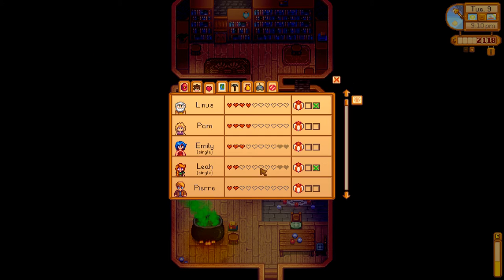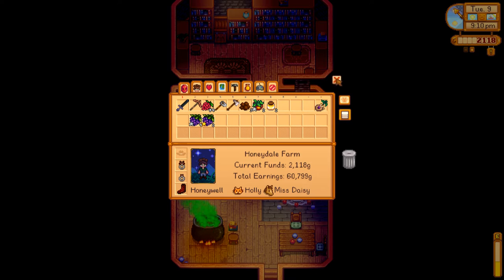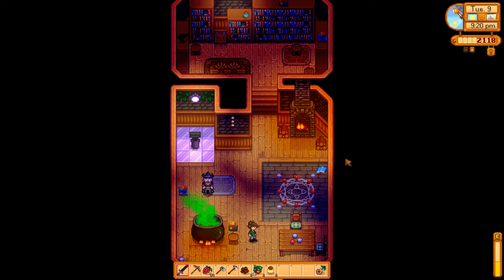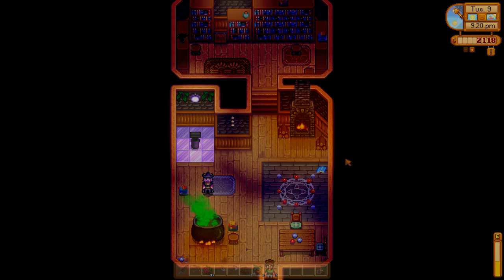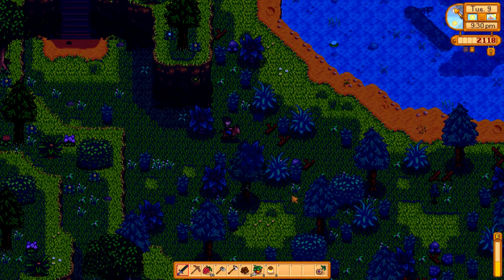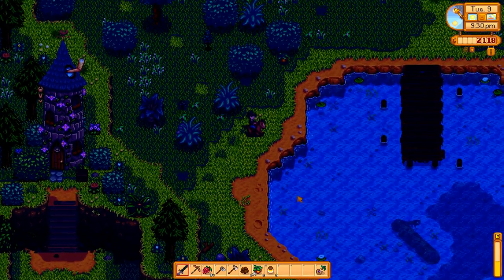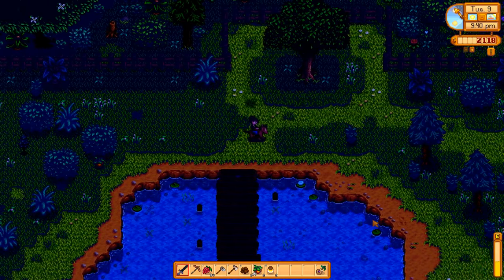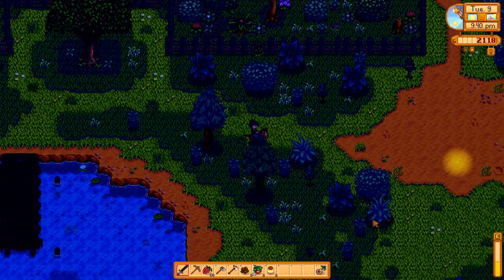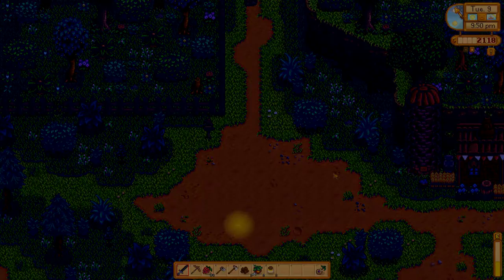We're gonna get a lot of friendship points for this - points for a gift, points for a delivery, and points for chatting with him. I bet we get at least a heart - except I forgot his stuff. I'm an idiot, I am an absolute idiot. The whole reason for going by the farm was to pick up the amethyst and a gift for him. I guess we'll experiment and see if he's open past 10 - maybe he's creepy like a creepy wizard and we can go to his house till 12.